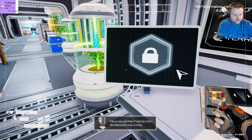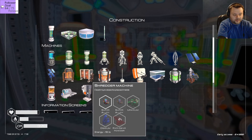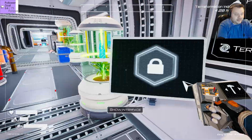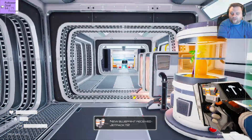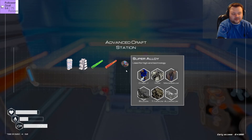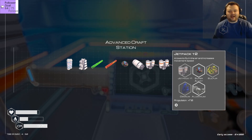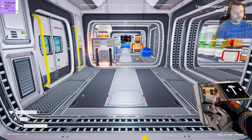Decode. Shredder machine - interesting. What does that do? Probably shreds stuff, right? Destroys objects. Explosive powder - I don't even know how to make that. Let's analyze this other chip. Oh, jetpack 2! I want it, I need it, I gotta have it. Sulfur - I haven't even seen these materials yet. Sulfur or osmium. I haven't seen either of those materials yet, so I don't know where to get them.